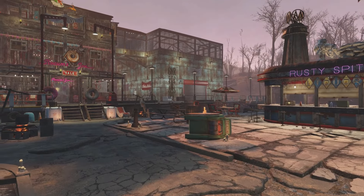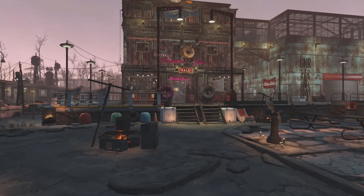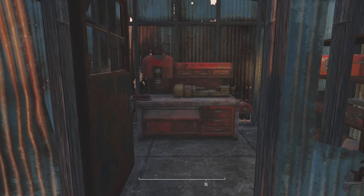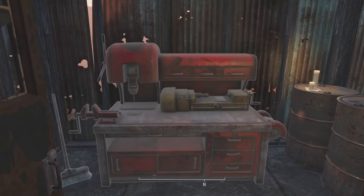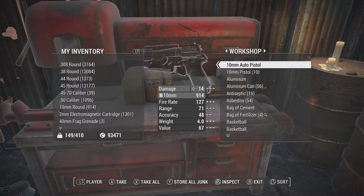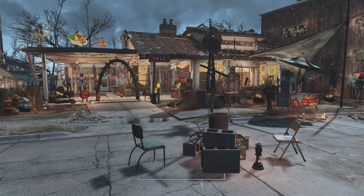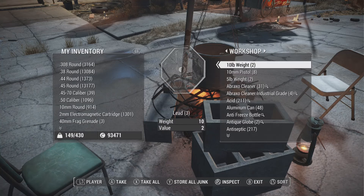Now let's get right into how to do this. What you're going to need is any crafting station. You can also use the workbench at your settlement by going up to it and going into the inventory. Once you're at a crafting station or a workbench, you can go over to it and go into the inventory.